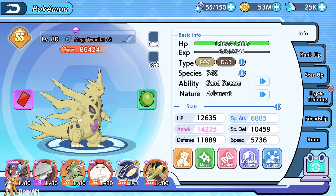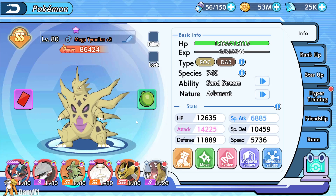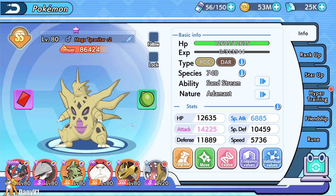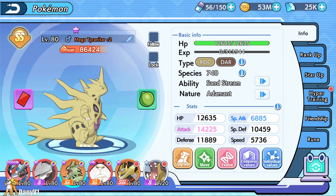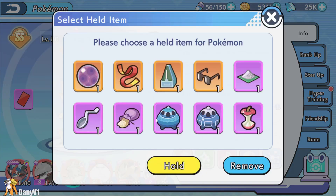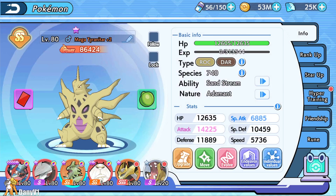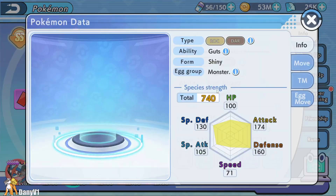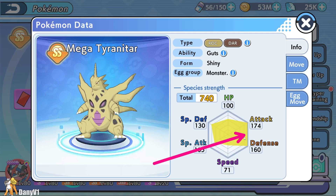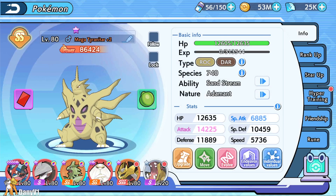You usually want a teammate with the ability Sandstream to summon the sandstorm. I started using Mega Tyranitar for this role — it's honestly a very good Pokemon. Since an update raised the level cap, I had to stop investing in Tyranitar for now, but my main logic was to run it with a Smooth Rock rather than a red card. Smooth Rock increases how many turns the sandstorm lasts. The shiny Mega Tyranitar also has 174 attack and 160 defense, though it's horrible against fighting types.